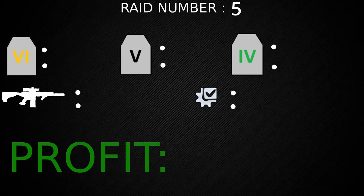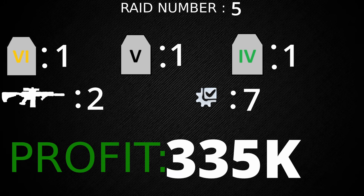Raid number five we got one tier six, one tier five, and one tier four. We got two guns and seven attachments for a total profit of 335,000 rubles.